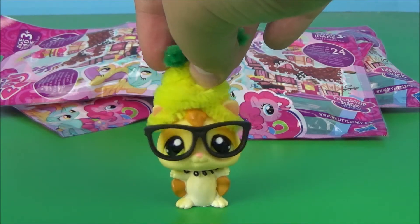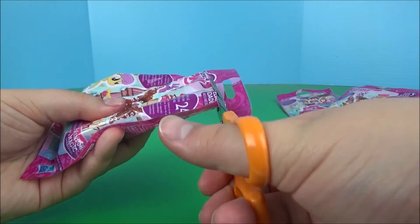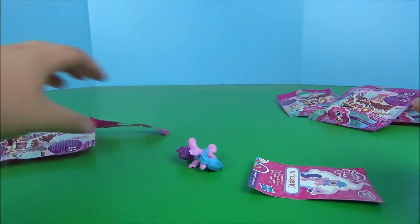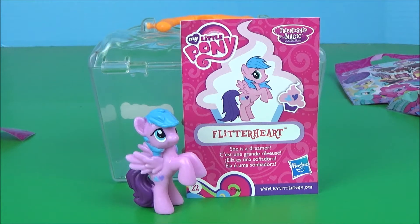Without further ado, let's open these up. Ooh, this one's pretty. Here we have Flitterheart, which I've never heard the name in the show, and it's very obviously a Rainbow Dash recolor, but it's still cute. It says she is a dreamer.